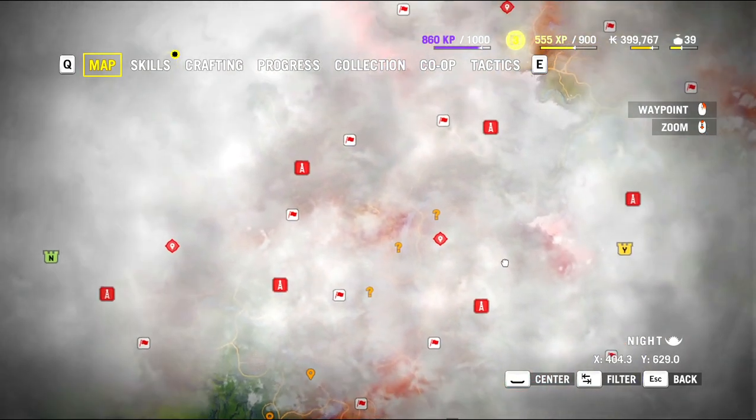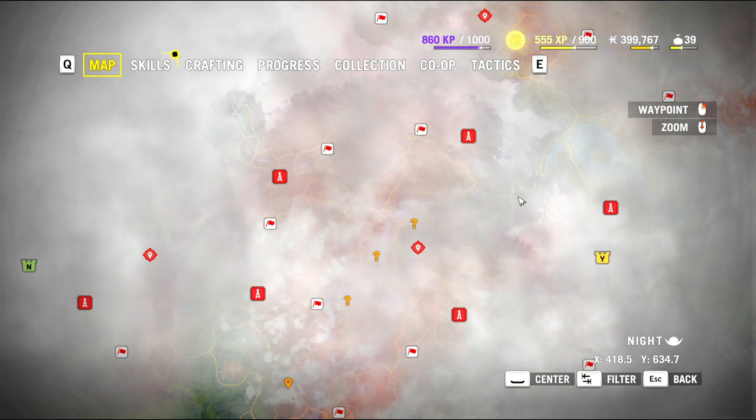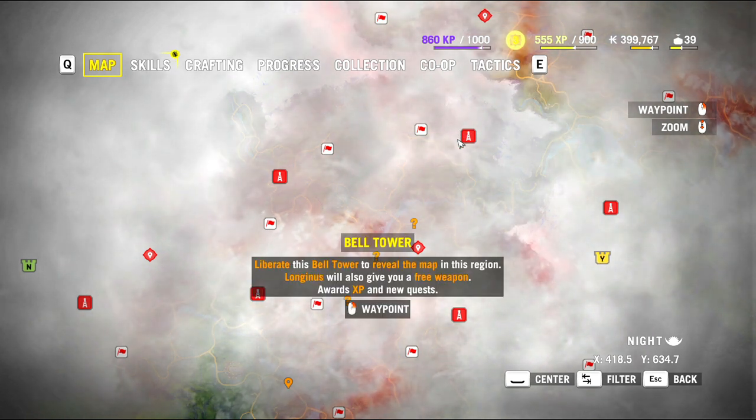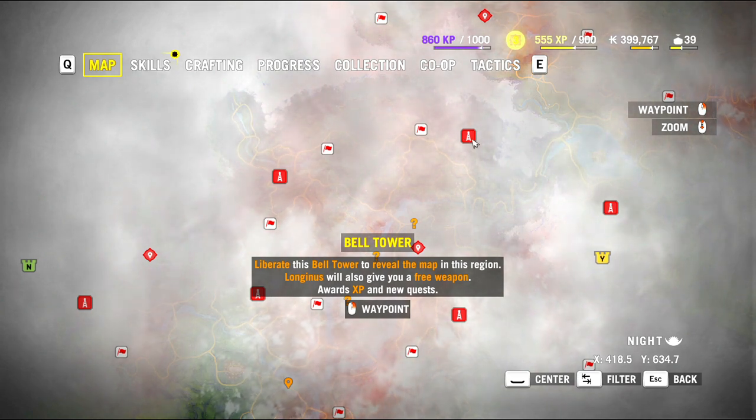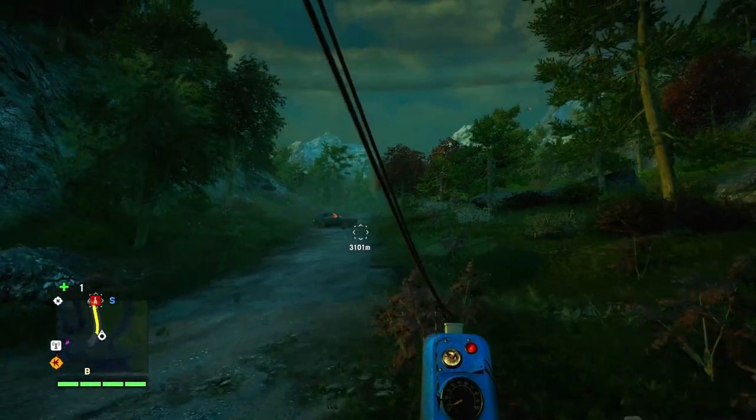Once you open your map, scroll up — it's the one that's literally above Yuma's fortress. Click on it and this will highlight it in your mini map.